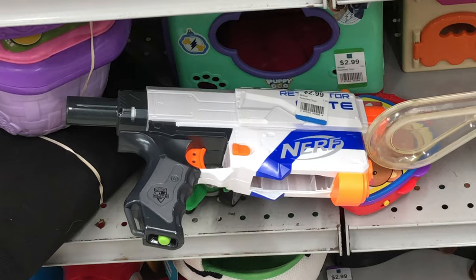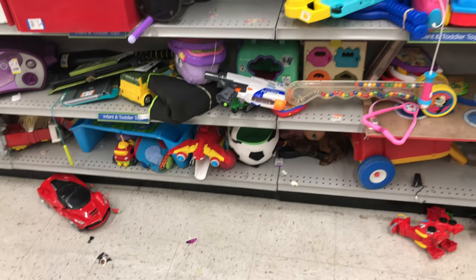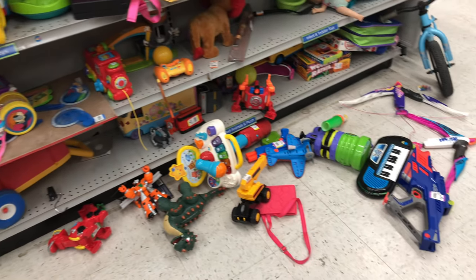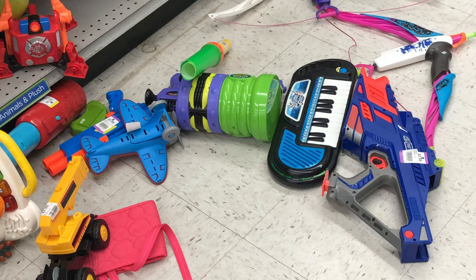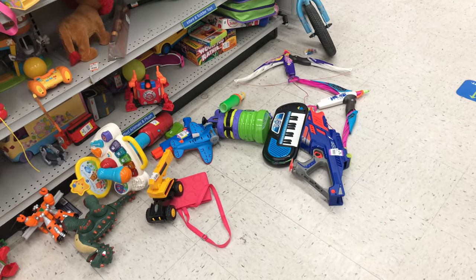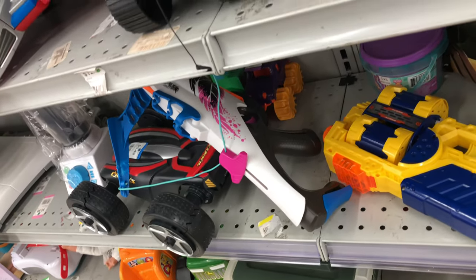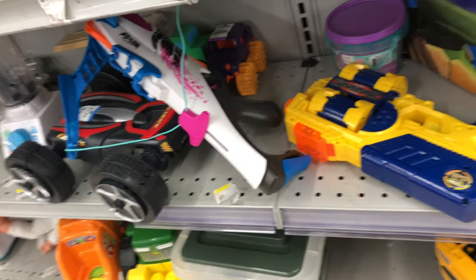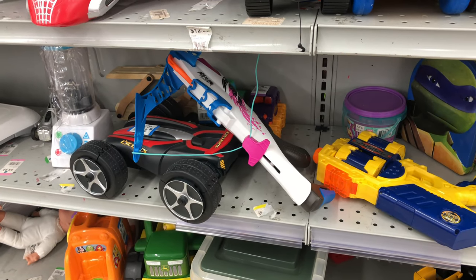Next aisle over, we got ourselves a White Retaliator, $2.99. No attachments, but it's got a Zombie Strike Elite Dart stuck in there. We got that Buttheads Fart Blaster over there that I found on a previous episode. Looks like we got a Mega Blaster down there, a Busby one. And moving on over here, we got one of the Rebel Crossbows, as well as one of these Flip Fury blasters. Not sure the name of that one exactly.